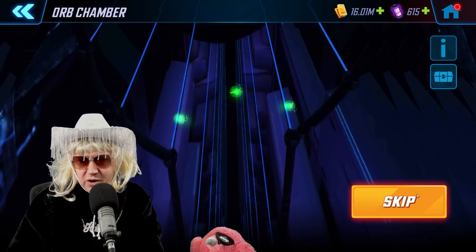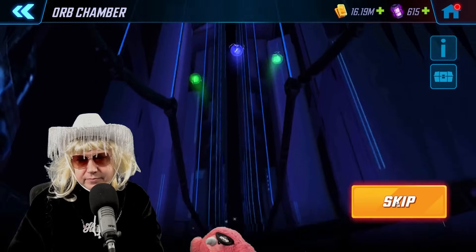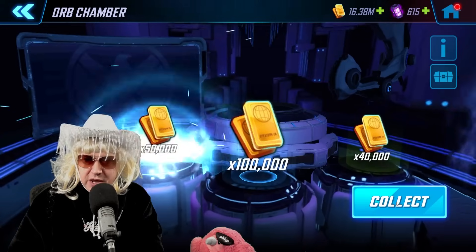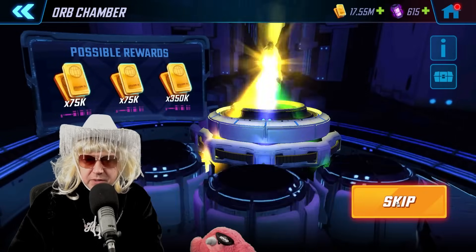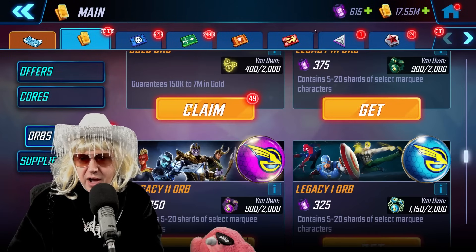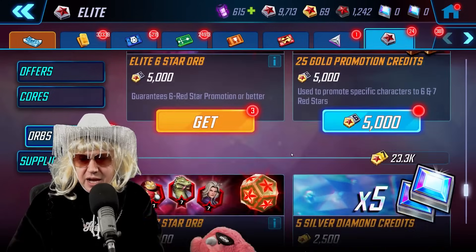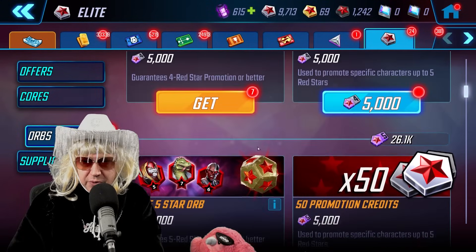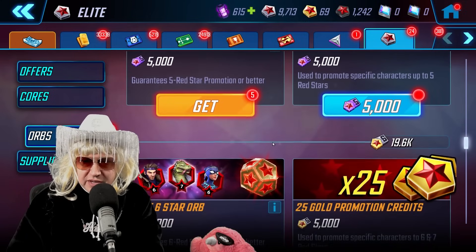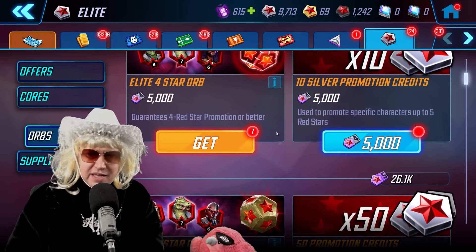We're looking for a million drop. There's two, three — there can be a purple in the middle — oh, there it is, a million drop! I'm ready to go. I'm just going to burn through the elite fours, elite fives, and elite sixes, and if I don't get anything in these we'll make a decision from there.